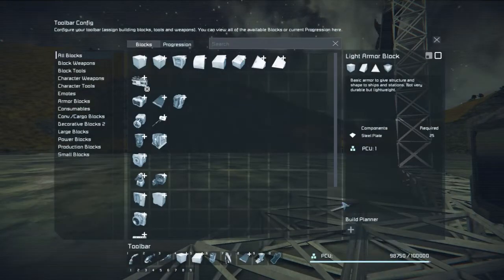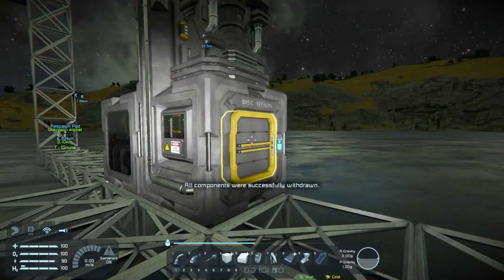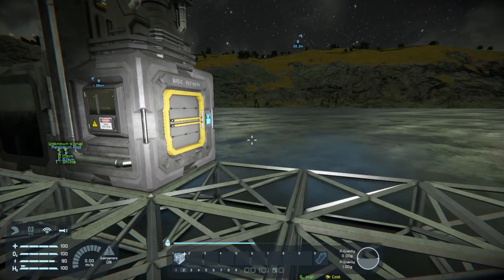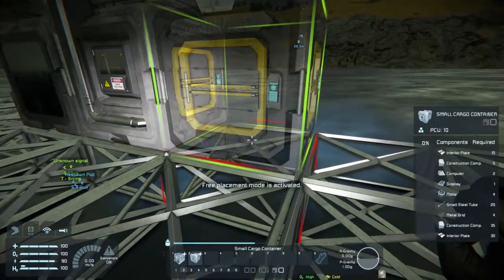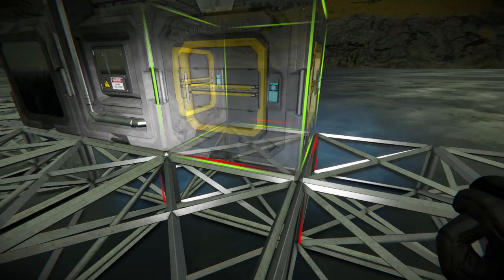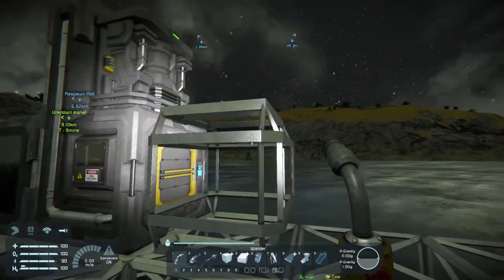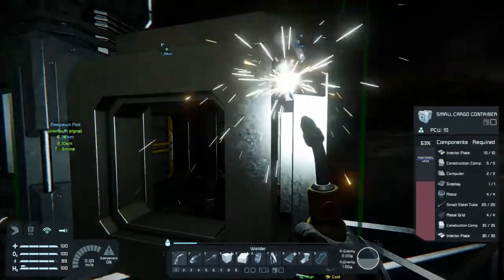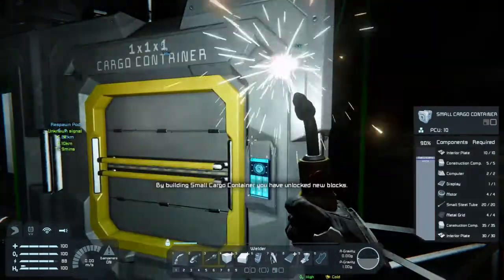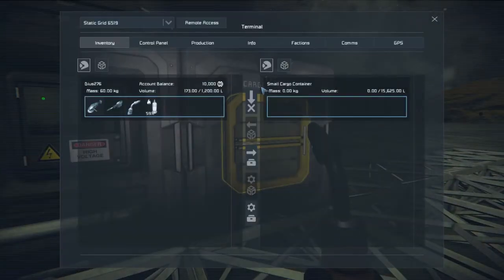In the build planner — small cargo container. Build right here, build right here, build right here.